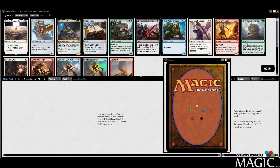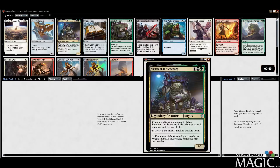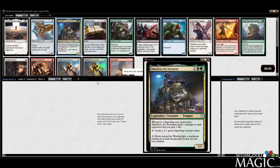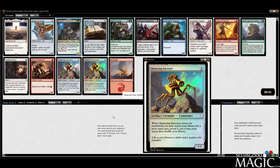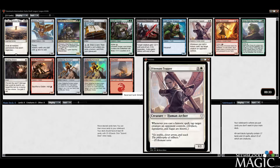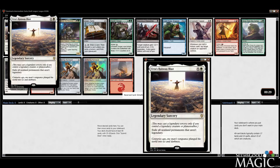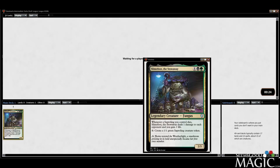Hey everybody, Alex from seemsgoodmagic.com here. We are back doing another Dominaria Intermediate Swiss Draft League, and looks like Slimefoot to me. Got a couple of Skittering Surveyors in here, and a Gorger, Chronicler, Grow from the Ashes, other reasonable cards, Ruinous Blast — which is actually probably pretty good if you have enough legends. Let's take Slimefoot.